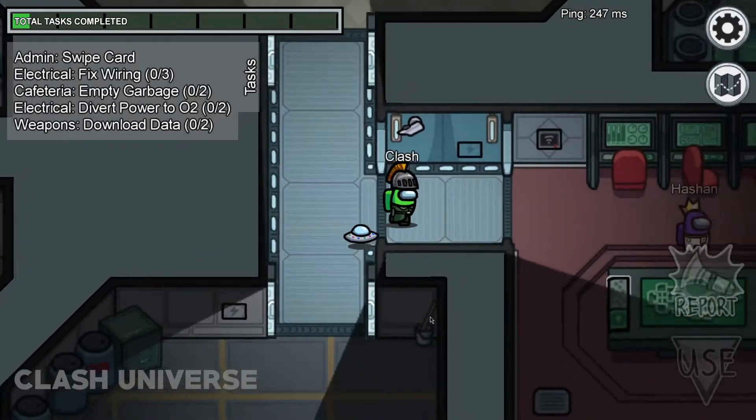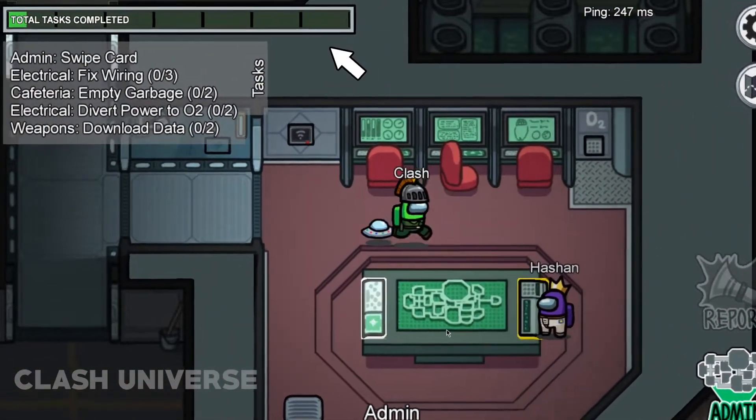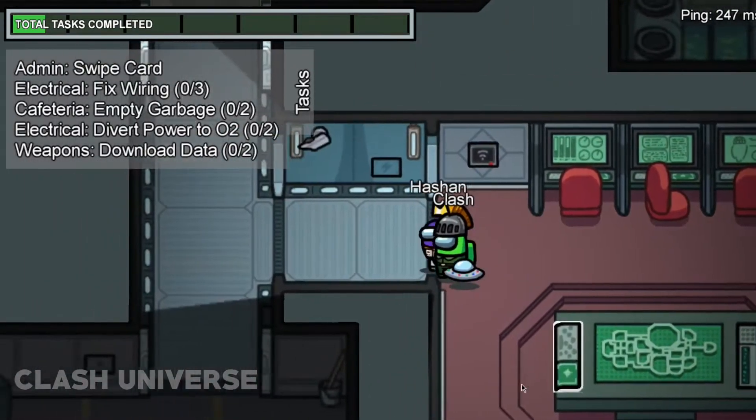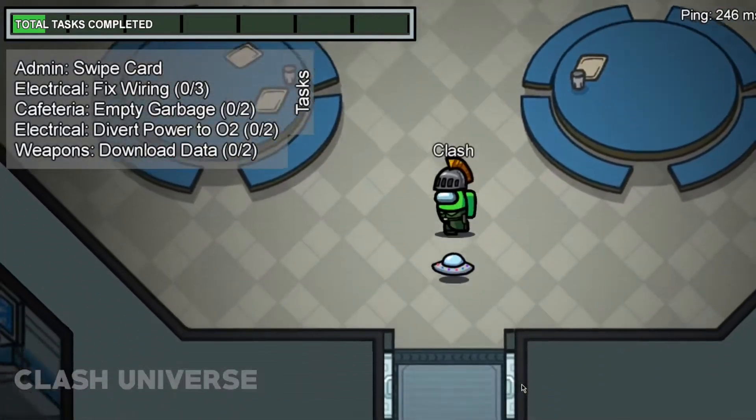Here's a good way to find the imposter. Whenever someone is doing a single task mission, keep an eye on the taskbar. If the bar increases, you can confirm that he's your crewmate. If the bar doesn't increase, you can easily predict that he's the imposter.